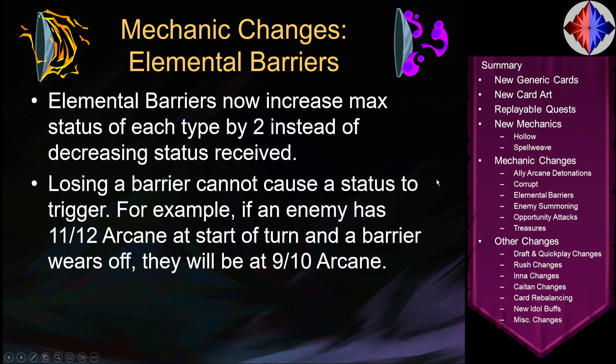Also, elemental barriers. Previously, whenever you had one of the three elemental barriers — Frost, Shock, or Arcane Barrier — you would reduce the amount of status you received from attacks by 2. Now it increases your max status of each type by 2, which makes it work better with self-status strategies. So you're normally 0 out of 10. If you have a barrier, regardless of how many ranks, you'll go up to 0 out of 12. If you have all three barriers, you could go up to 0 out of 16. When you lose your last rank of a barrier, your max status decreases, but it will not cause a status to trigger. So if you're at 11 out of 12 arcane because you had a barrier and that barrier goes away, you will go to 9 out of 10 instead of exploding.